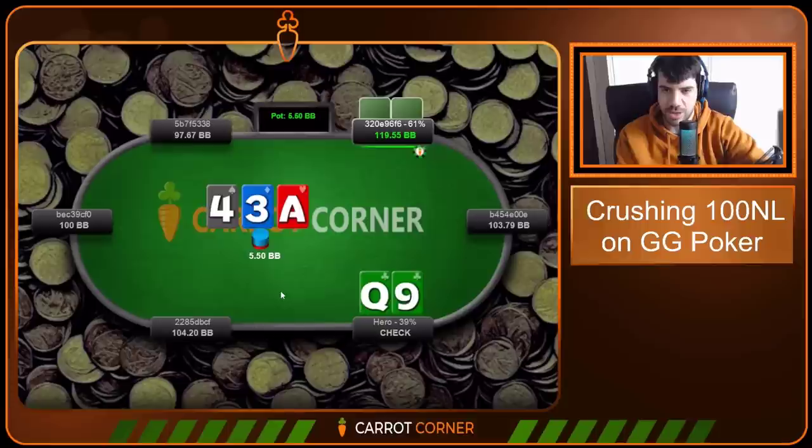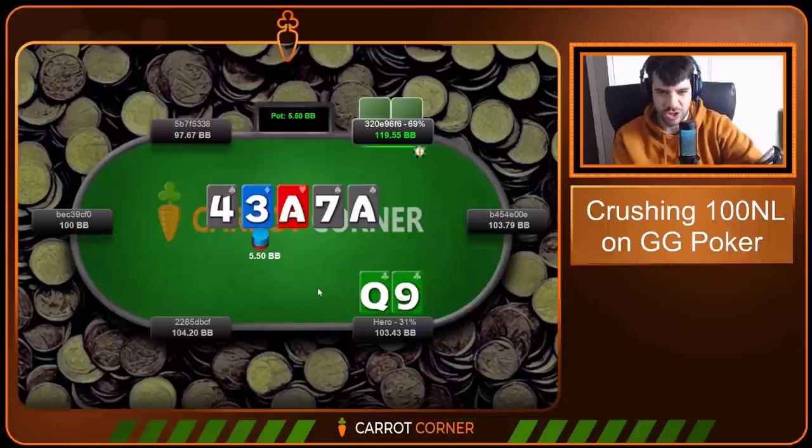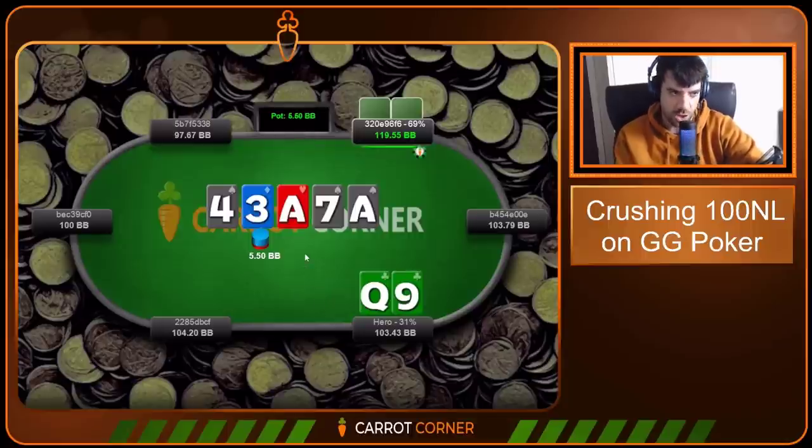Queen-Nine clubs in the big blind, we go for a peel. Horrible flop — gonna be folding there. This filter shows hands that saw the turn. Check-check. On the river the Ace of Spades comes, we decide to check again. We need to be careful with our bluffs on this node — we can bluff some lower cards like 8-6 or 10-8 that unblock the folding range. Queen-Nine of clubs has a bit too much blocking the folding range. Queen-Nine of spades would be a lot better — it would unblock more folds.